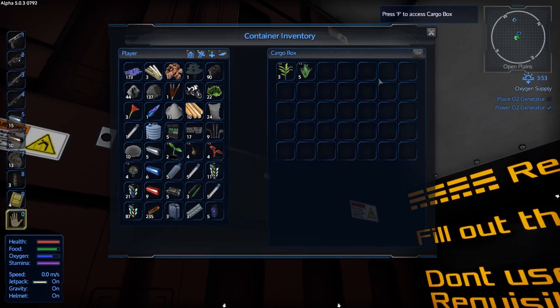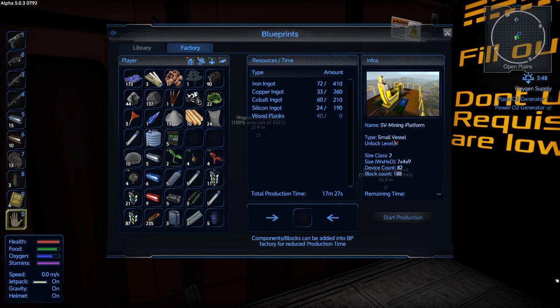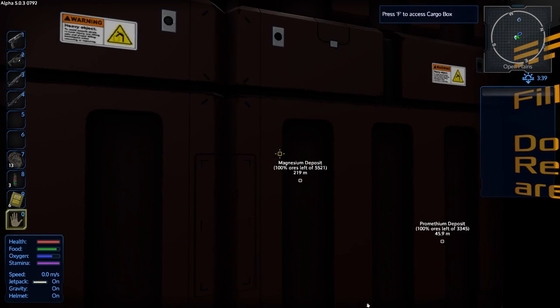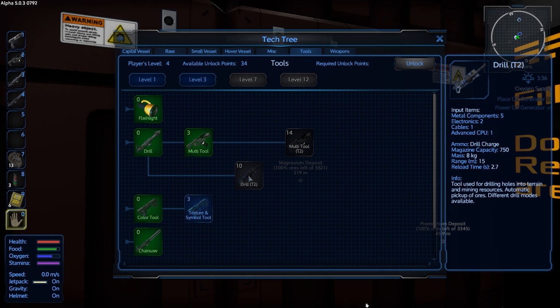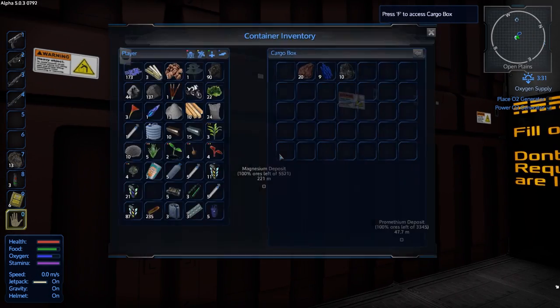Oh my goodness, so much stuff! More of this stuff in here like so - you can see this number is going down. We're not quite level seven yet but that's okay, we're gonna make some guns and shoot stuff. I usually like to level up by shooting the indigenous wildlife. Oh there's our neodymium - wait, don't put neodymium in there because we need that. We need that neodymium to make this mining platform. Be careful, don't put the neodymium in there.